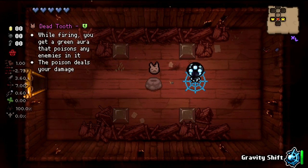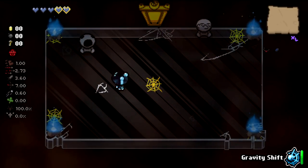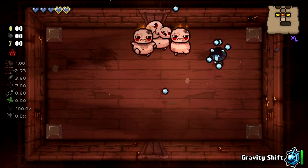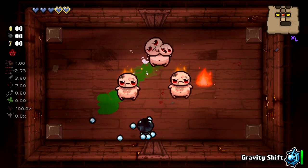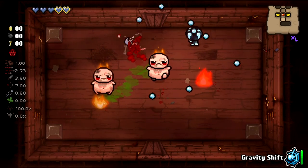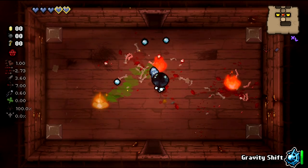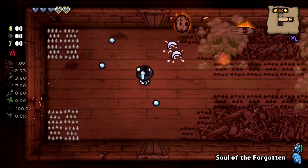Dead Tooth is not that good either. I'm gonna gravity shift again — golden keys for the floor and money. These are not an incredible subset of things, but neither were the items. We can use gravity shift inside other special rooms too — devil deals, secret rooms, shops, all kinds of stuff. Sold or Forgotten kind of interesting here as well.